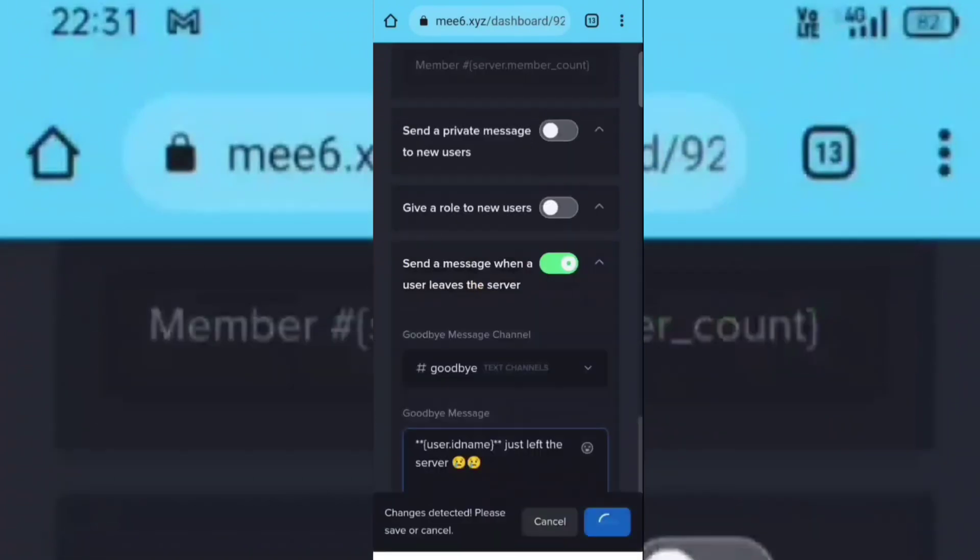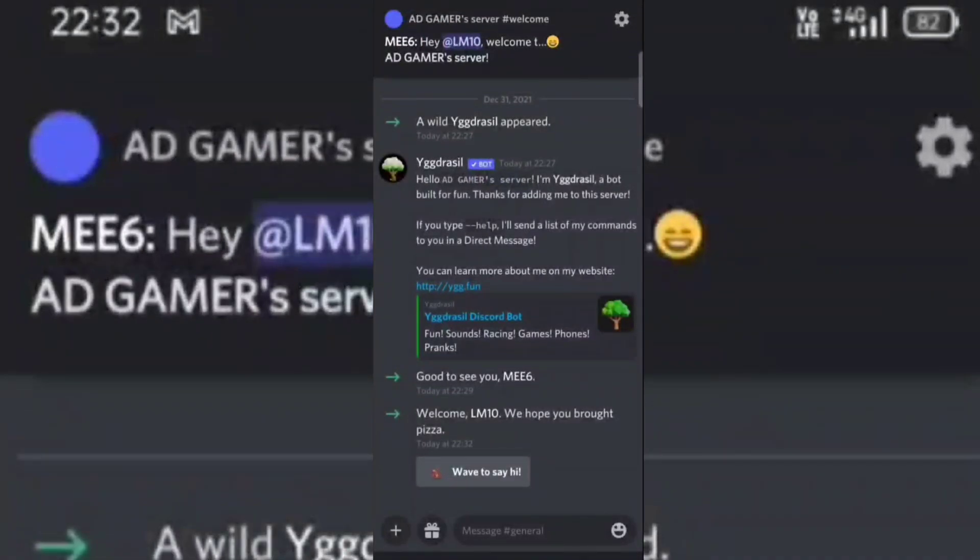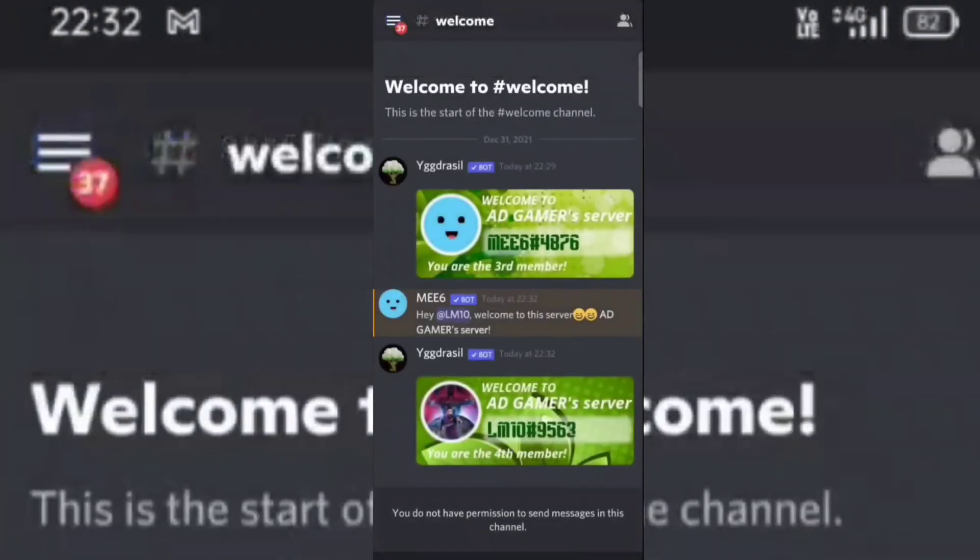Now click on the save option. All set. Now let's try with my friend's account to see if the bots are working or not. See, it's working!